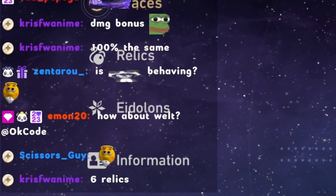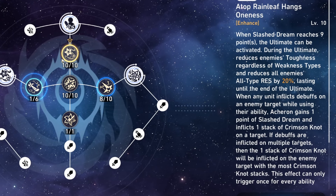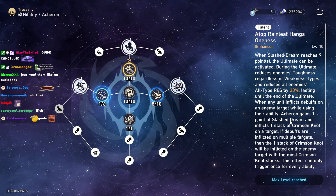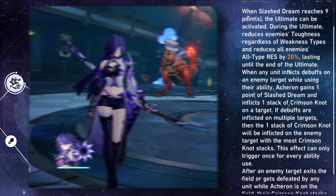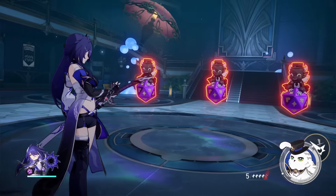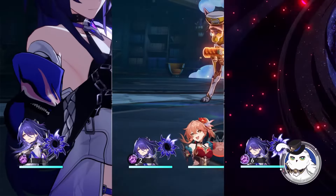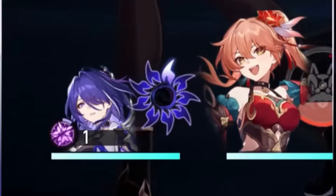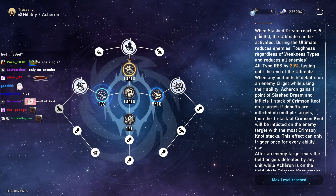Every five-star character in this game essentially needs eight or nine relic slots instead of six because they have so much bonus stat — that's how they're balanced. Let's talk about her talent first. Acheron likes collecting stacks — you can think of her like a playable Lightning Lord. She gets a stack whenever anything puts a debuff on something. If you put a debuff on an enemy you get one stack, if an ally puts a debuff on the enemy you get a stack, if the enemy explodes and debuffs their own teammate you get a stack. However, you can only get one stack per action.